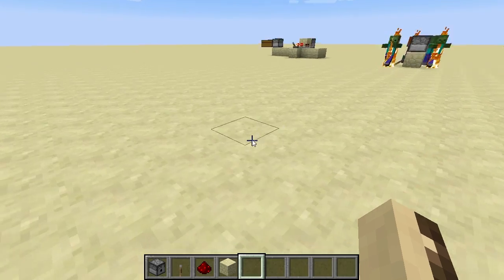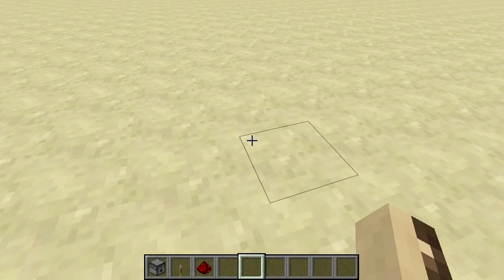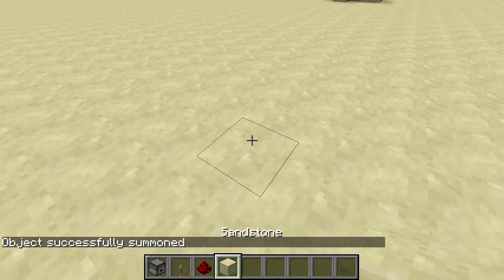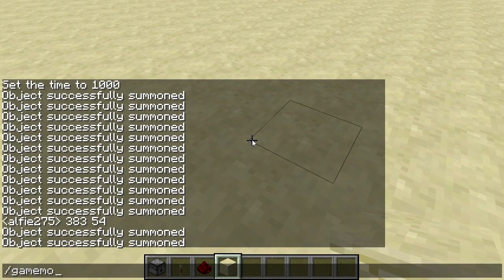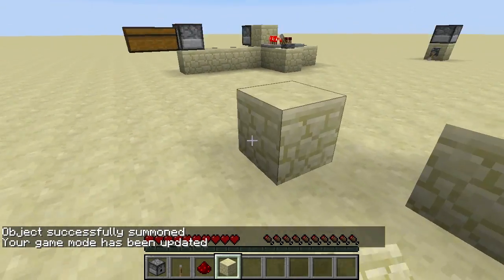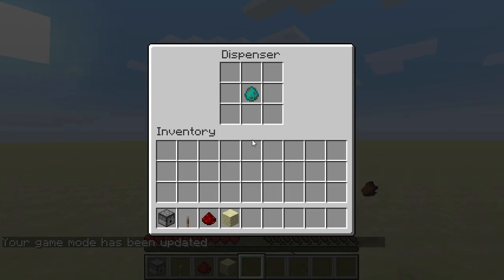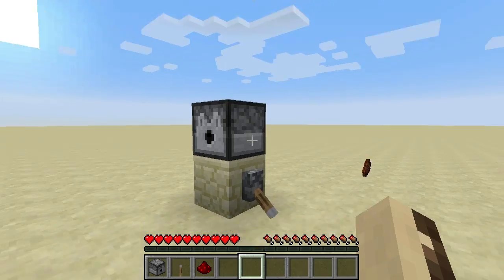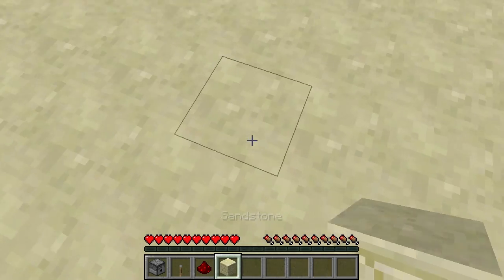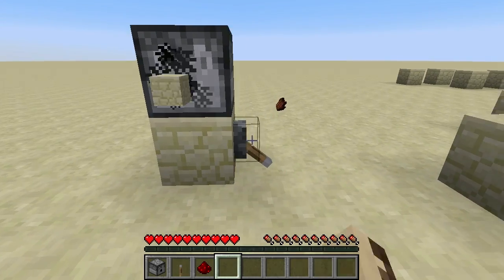This was actually first discovered, I think, by the Farlanders. They did it with blocks — let me show you what they did. You can make a block like this, and then even when you're in survival it'll be used an infinite number of times. One thing to note about this glitch though: if you have such an infinite block and you put it in a dispenser, it will not dispense infinite blocks. It will dispense an unlimited amount, but each block can only be used once — that property doesn't transfer over once it's dispensed.